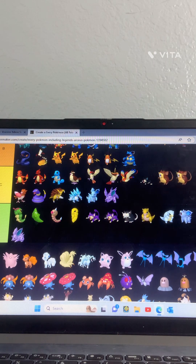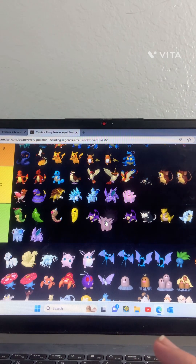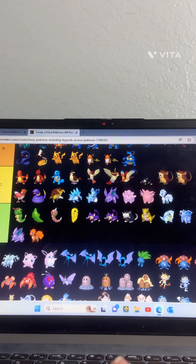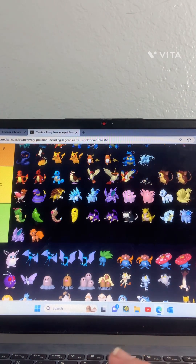Clefairy — not really a big fan but she's pretty decent. Clefable — probably also decent. Vulpix and Alolan Vulpix — Vulpix goes in J tier, Alolan Vulpix goes in C tier. Ninetales is okay but Alolan Ninetales is so much better — I just like Alolan Ninetales way more.